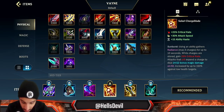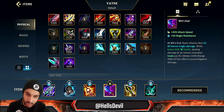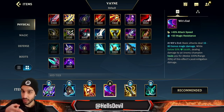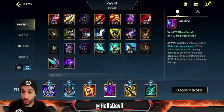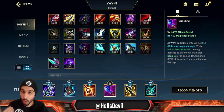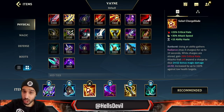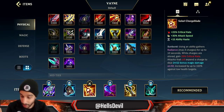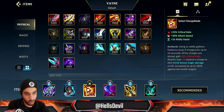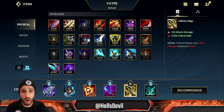Your second item is generally going to be Solari Chargblade. However, if the enemy has a lot of AP damage — like an Evelynn or an annoying mid laner that can dive you — get Wit's End as your second item instead. Keep in mind Wit's End gives you more sustain but less damage. Make sure you get Solari Chargeblade either as your second or third item; it's a core item on Vayne because you're constantly proccing it from using your abilities so often.